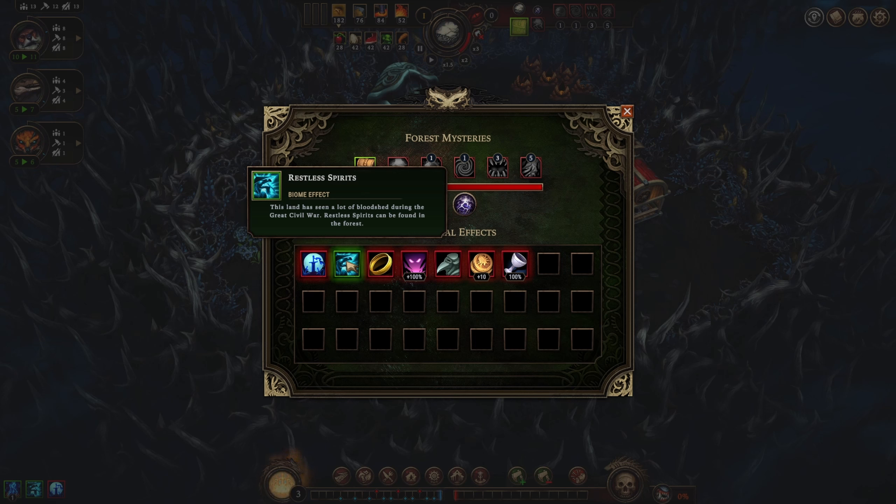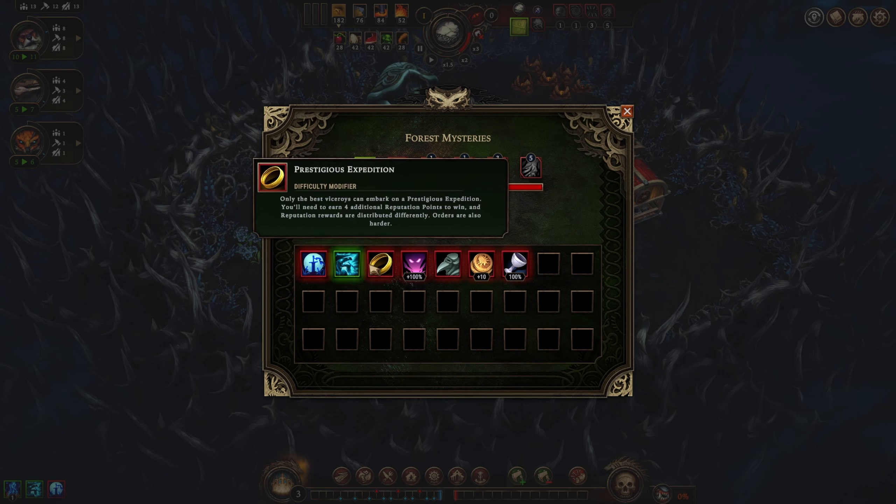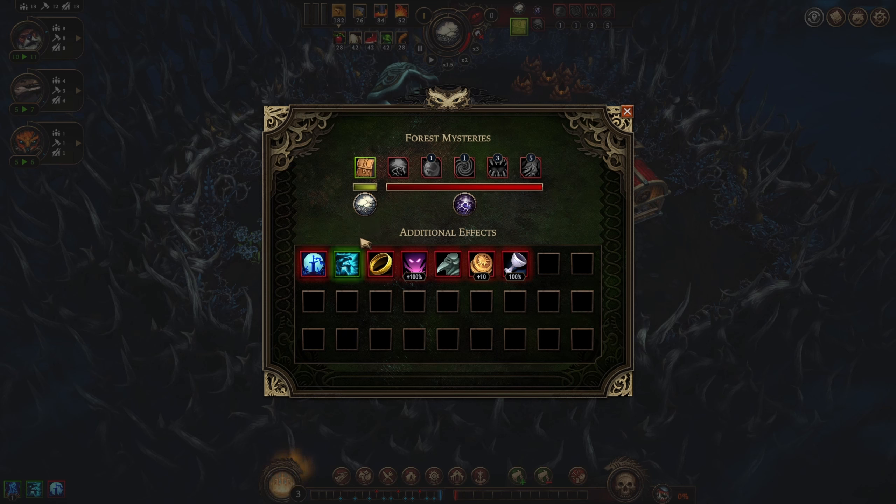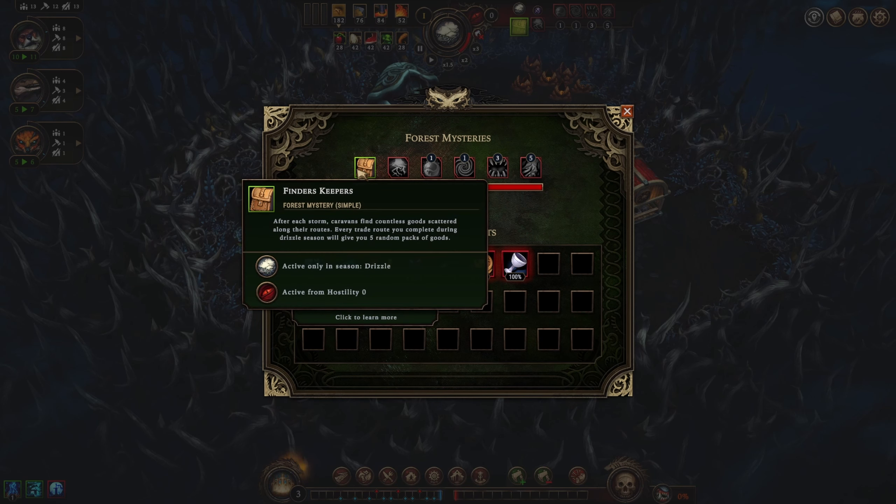Very strong restless spirits - this land has seen a lot of bloodshed during the great civil war. Restless spirits can be found in the forest. When we open a glade, maybe we find a spirit, maybe they have a quest and we do it and get some goods. It's not actually super beneficial - it's okay, but I don't think they're that great. We did encounter a couple last run where they had negatives if we didn't complete them, which was pretty nasty.